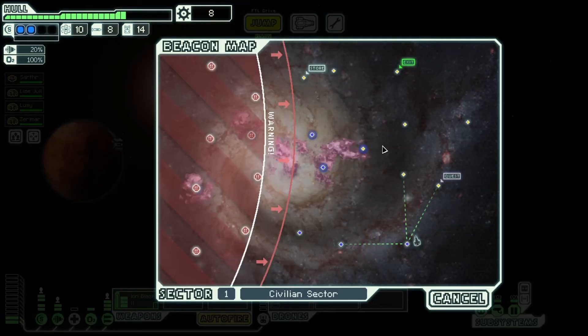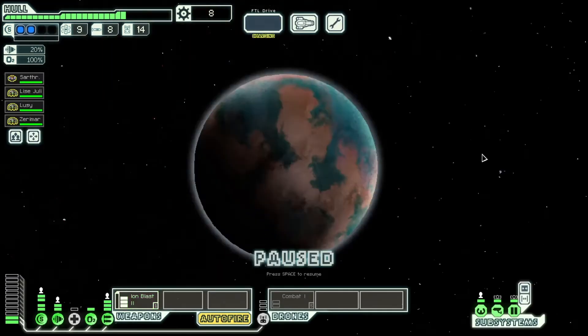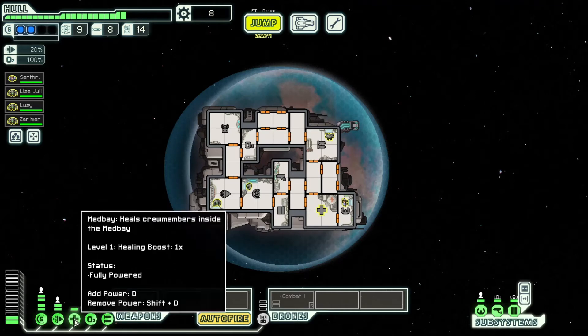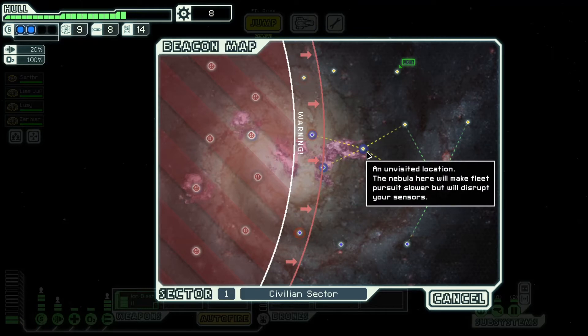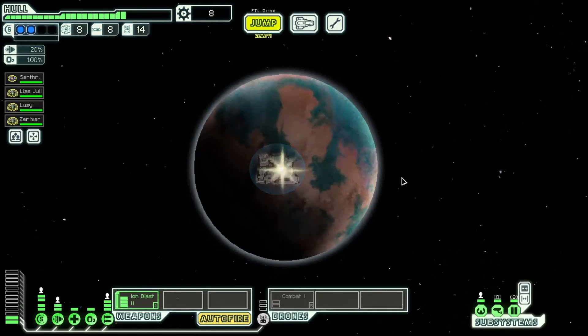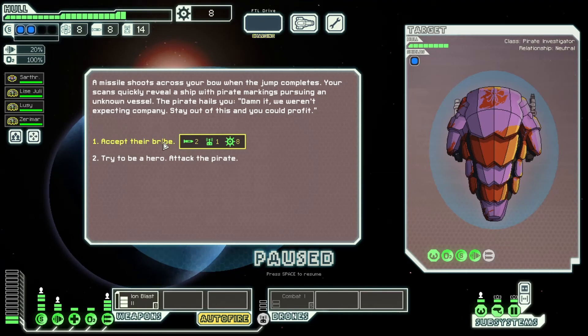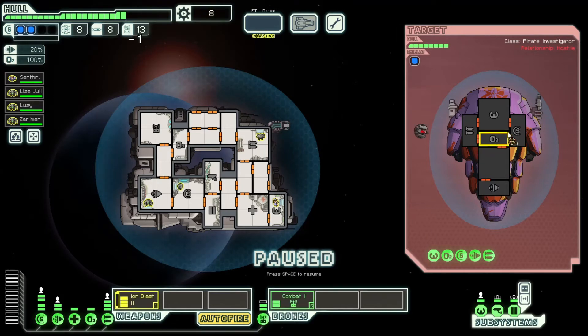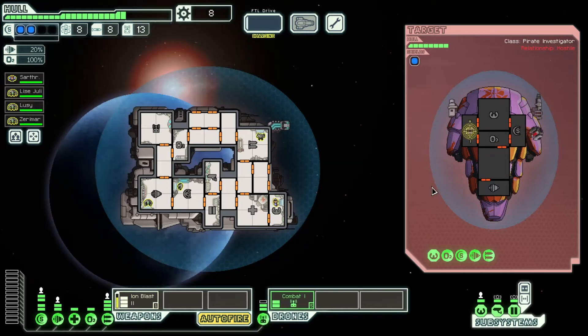More power bars please. Jump to the quest marker. Upgrade the reactor — I currently have everything on. I think we can do this. Should save up scrap for something. Let's be a hero — get the right target. I'm going for the shields. There we go.